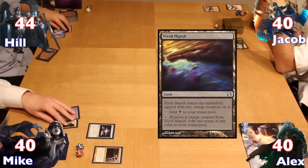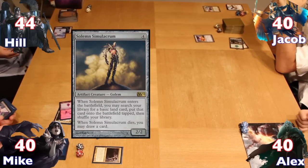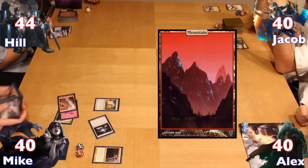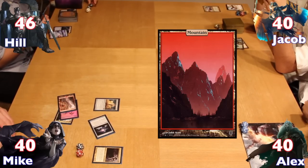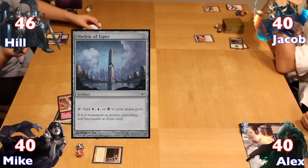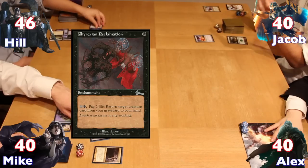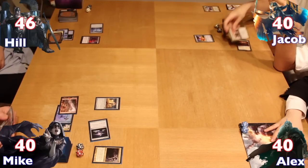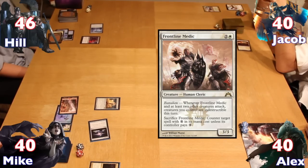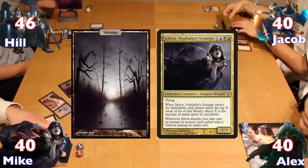Jacob drew and played a basic Forest, tapping it and a Plains for Swiftfoot Boots. Alex drew, made a tap of Vivid Marsh, and passed. Mike, with no lands in hand, tapped out to cast Solemn Simulacrum, using the Golem to find a basic Mountain which entered play tapped. Hale played two Plains and tapped out to cast an Obelisk of Esper, then cast a Phyrexian Reclamation. Jacob drew, played another basic Plains, and cast Frontline Medic. Alex played another basic. Mike put down a basic Swamp before attempting to cast his commander Jeleva.